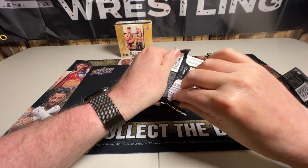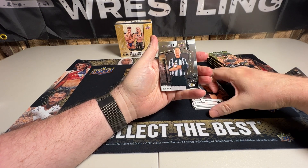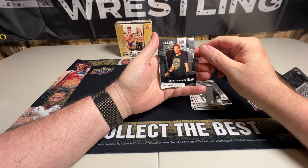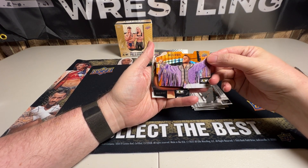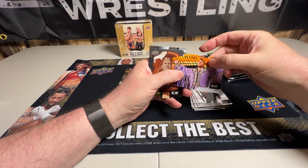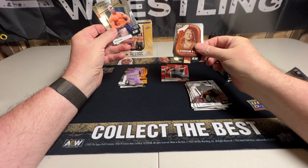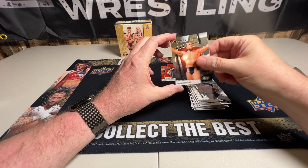Let's see if we can learn how to open a pack without shredding it — it would be nice. QT Marshall. Rick Knox. Luchasaurus. Star Ambitions — Dante Martin, who just came back. He had an injury, I believe. And we have an MJF. I think this is the Orange Slice. Yes — Orange Slice MJF. Well, if you're going to get one of those, that is definitely one, even though he may be gone. And an Ice Cream Chris Jericho. I have seen some of these numbered — I don't know how to tell if it's a different color. That is cool. Wow, that's a good pack for me. Penta and Brian Danielson.